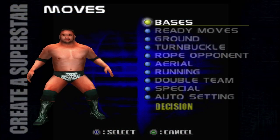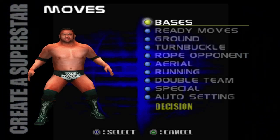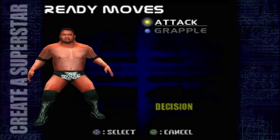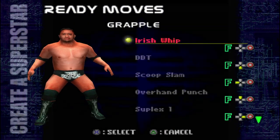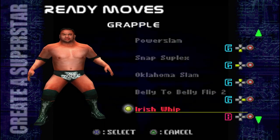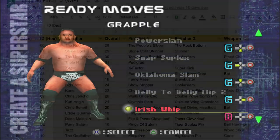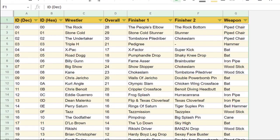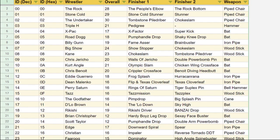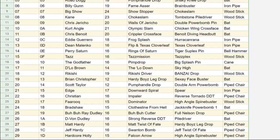I went through the whole roster and gave everybody a fitting second finisher. I also adjusted everyone's movesets so that the new alternate finishers couldn't be performed as regular grapples. For example, The Rock now cannot perform the Rock Bottom as a regular grapple because it's now one of his finishers, so he has a different regular move instead. You can see all the alternate finishers that I've assigned so far in my Inspired Patch 1.2 Work in Progress Spreadsheet — the link is in the description.